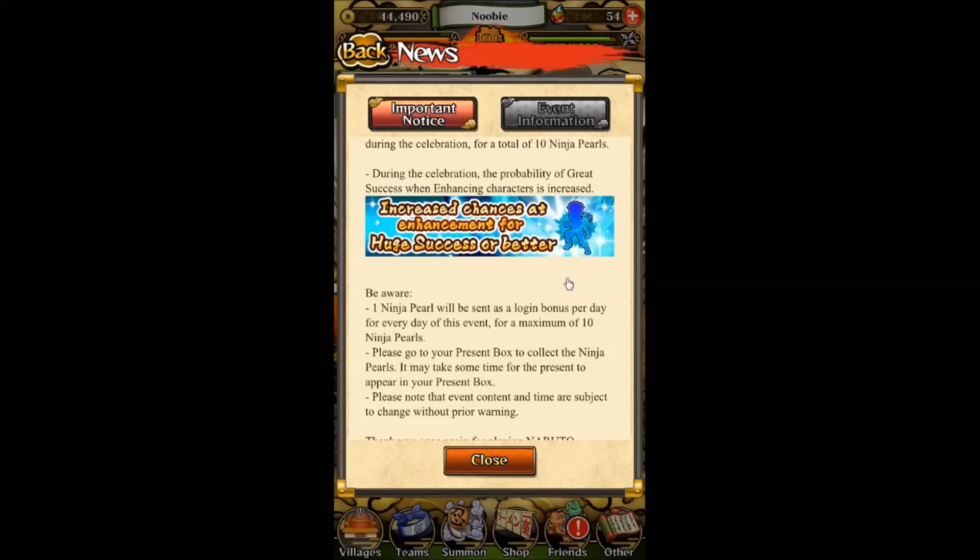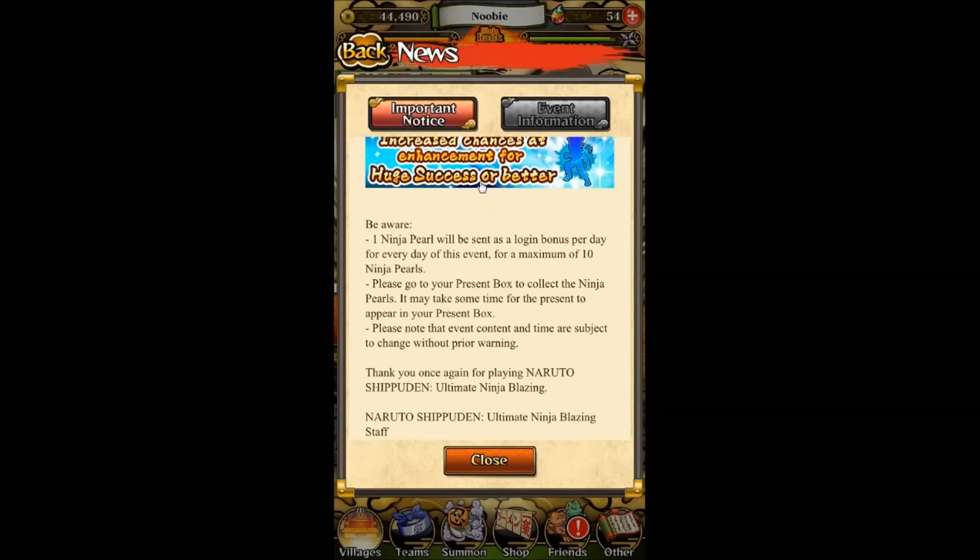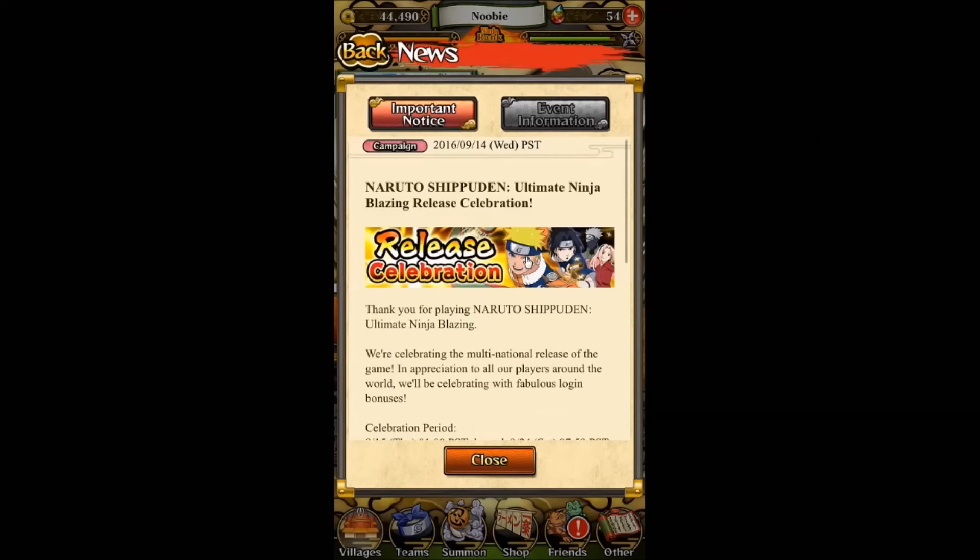There's an increased chance of getting a huge success or super success. In the Japanese version it's called huge success or super success. So instead of just normal success, you'll have a high chance of getting better success rate — meaning 1.3 times, 1.5 times, or even 2 times your EXP. That's pretty cool and it's also happening in the Japanese version.